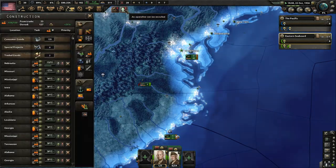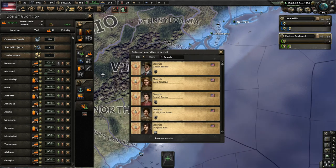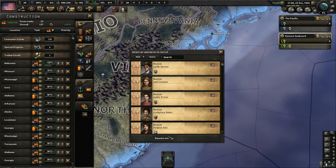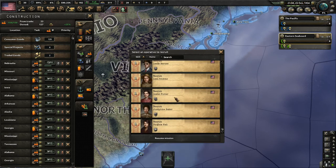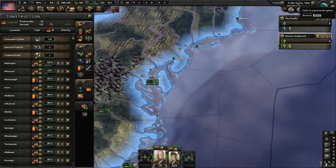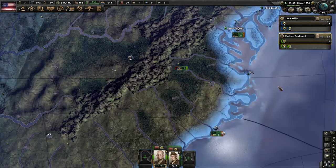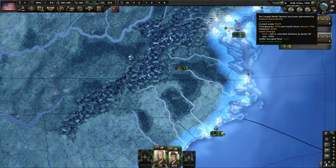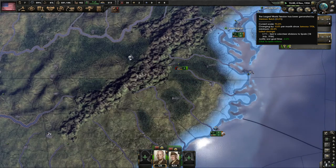We can recruit an operative — if you don't have La Résistance don't worry about this. What do we have? A seducer-demolition expert. Virginia Hall — a sexy demolition expert, that's great. Now let's look at world tension, which dictates a lot of what you can do as the United States.